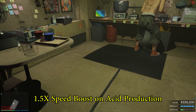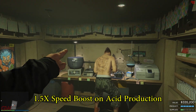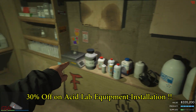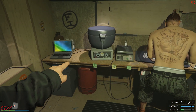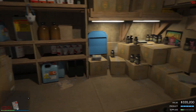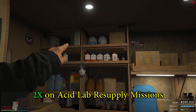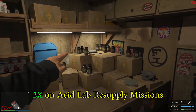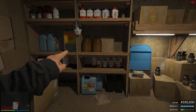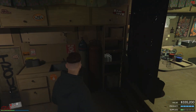There's a 50% speed boost on acid production, so the acid business will be producing 50% faster than usual — that's a pretty good bonus. There's also the acid lab equipment installation on 30% discount this week, so new players who haven't started up the acid lab business yet will have an advantage. Lastly, there's double the bonus going on manual resupply missions — instead of the usual one unit of supplies you'll be getting two units. But who does manual resupply anyway?